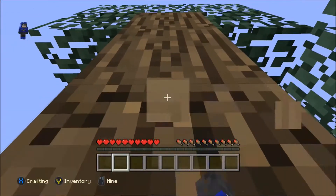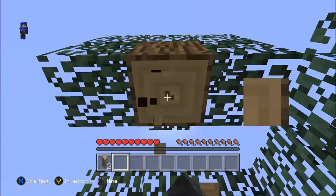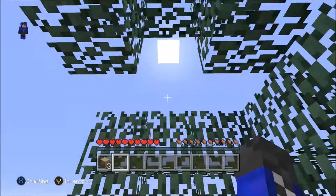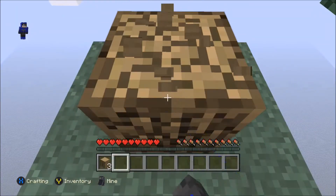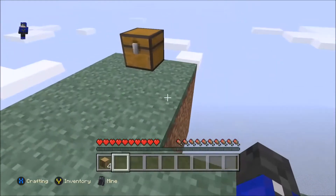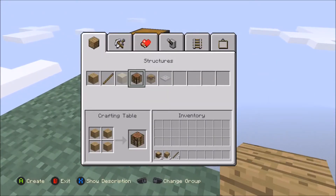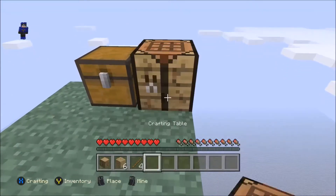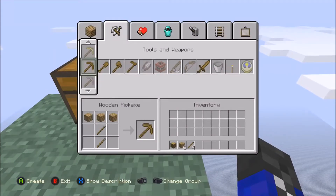Chop down this. So once we've chopped down this, we will make our crafting table, and we will make some sticks and a pickaxe in order to mine the cobble that we're hopefully going to make in the cobble generator. That was a short tree — that's quite unfair. That's most of my wood gone now. I've only got one log left. That was a very short tree.